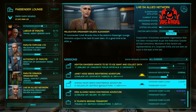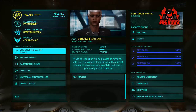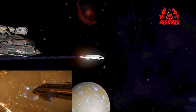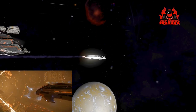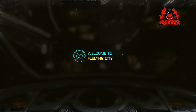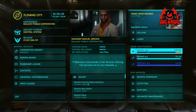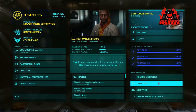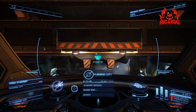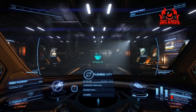Anyway, with that out of the way — you're going to be looking for missions going to the Med B system. In the Med B system you're going to find a port called Valadoc, which is about 1.6 million light seconds away.